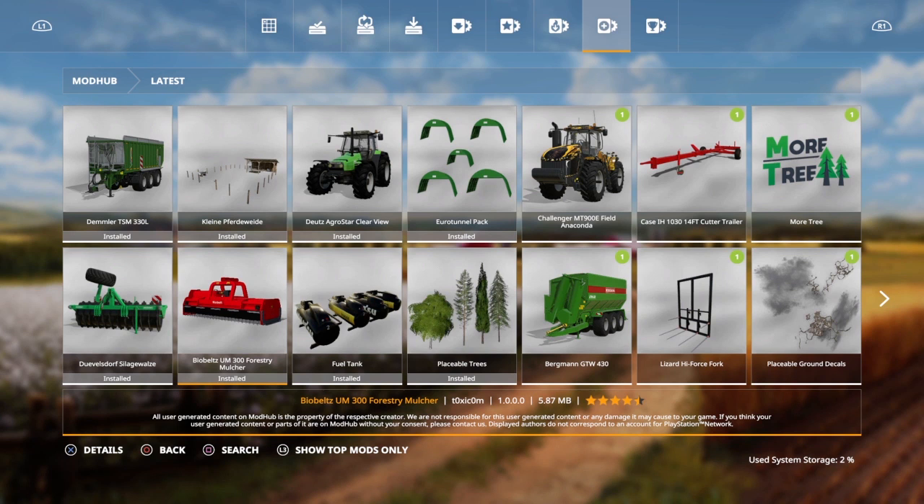We have some different things that came up on Friday. We have the Demlo TSM 330L, a Kleinit Fader Rider for horses, a Deutz AgroStar clear view where the front is kind of going down for a clear view out the front window, a tunnel pack, placeable trees which is similar to the more tree mod that came out earlier this week, fuel tanks, the Biobels UM 3004 mulcher from Biobels, and a dual stove silage vault.